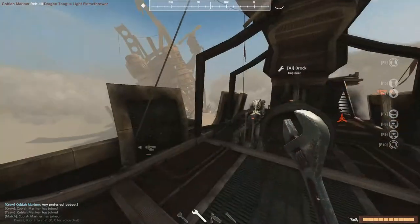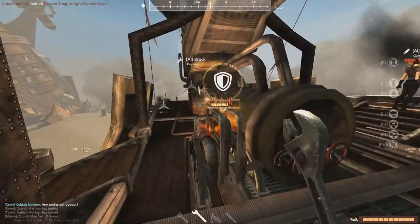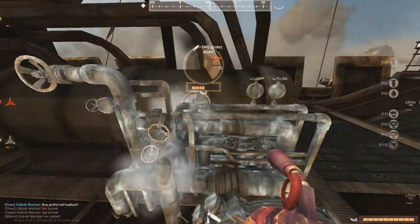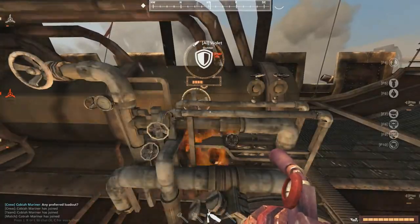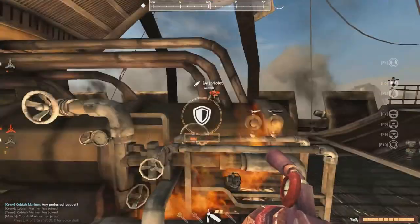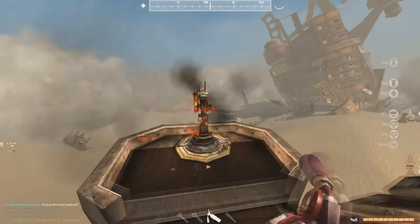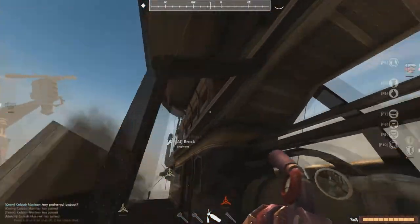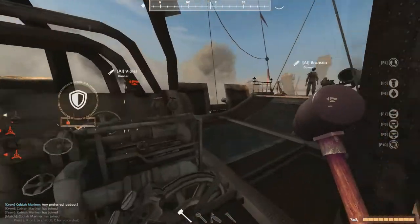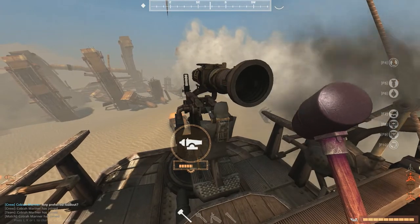When something is on fire, you use the Fire Extinguisher — the fire is gone. There's a number on the fire indicator showing how many stacks of fire there are; the more stacks, the more damage it takes. Guns with nine stacks of fire start to glow red and cannot be used anymore — they're just too hot.